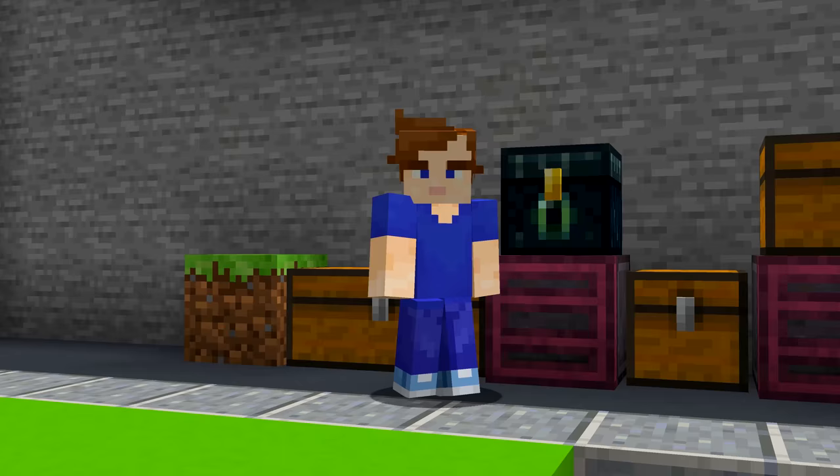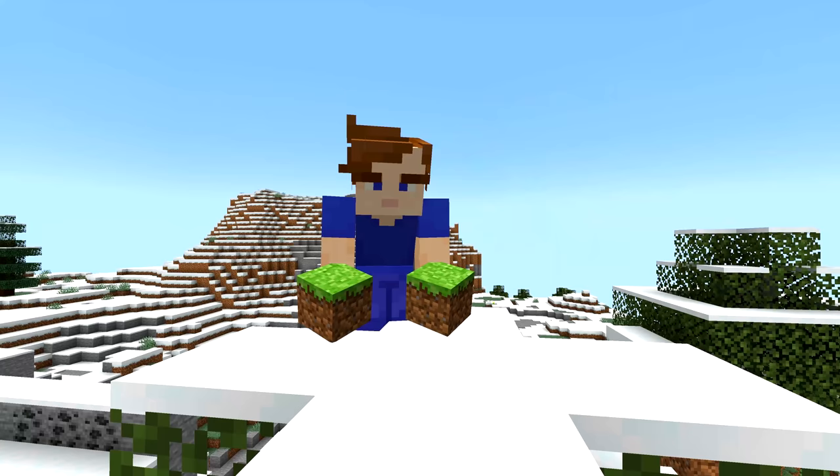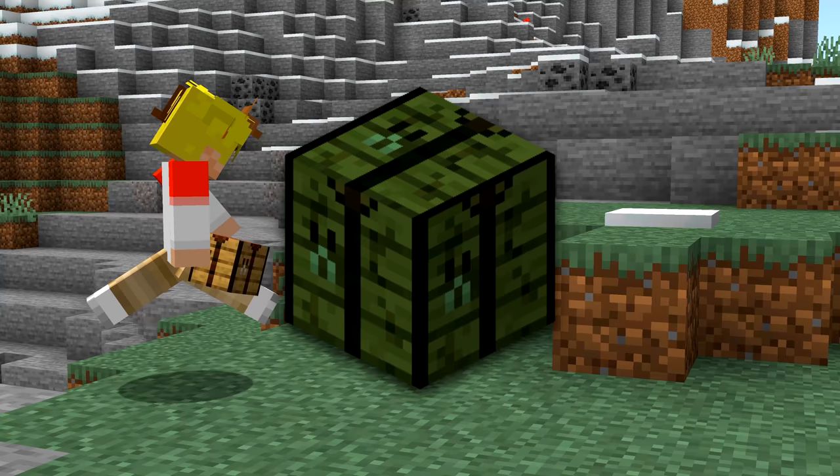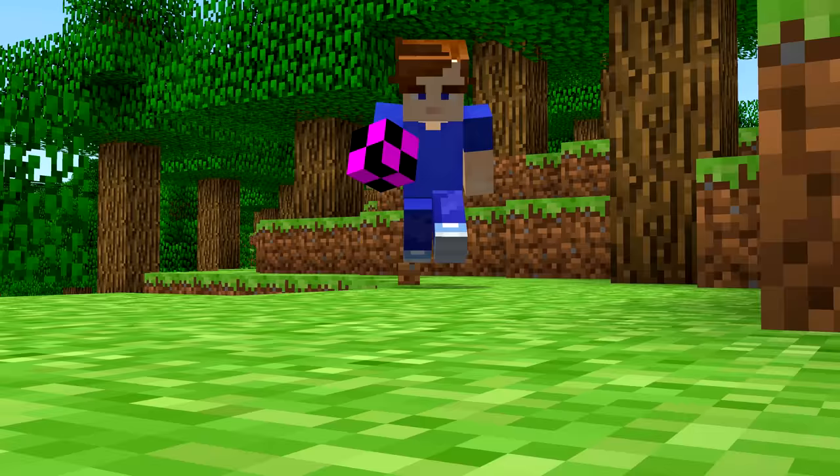Number 37. Mojang actually had to remove the grass block at one point. Pocket Edition used to have this grass block that had the side texture on the bottom. It was called block 253. Block 254 looked like this, which made the crafting table the same colour as leaves.